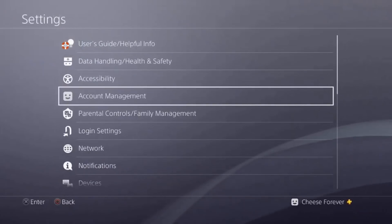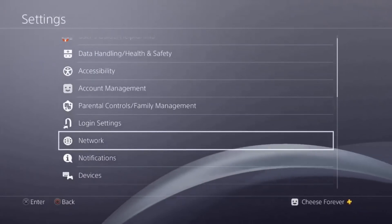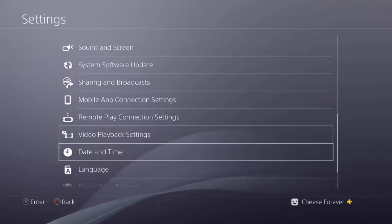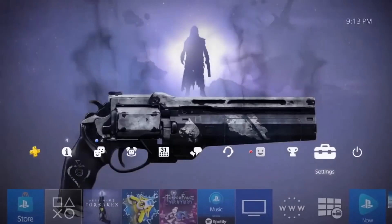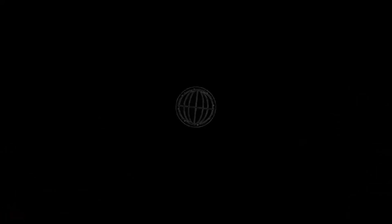Method 2: change your date and time on PS4. By doing this while in the game, you can block matchmaking for strikes for an easy farm. More on that in a video in the description.